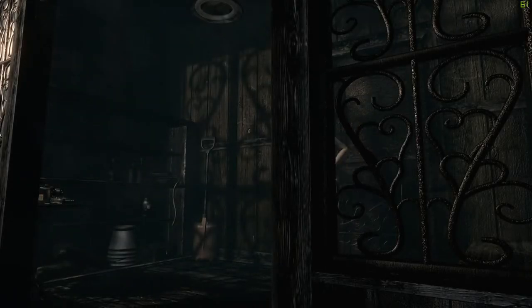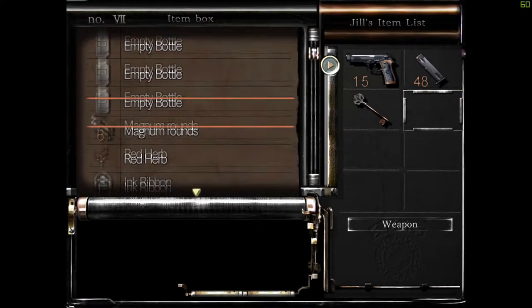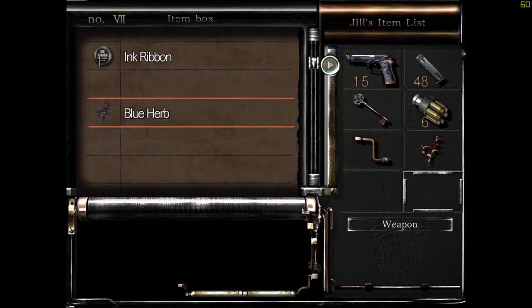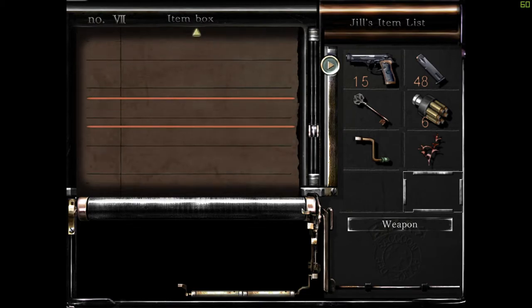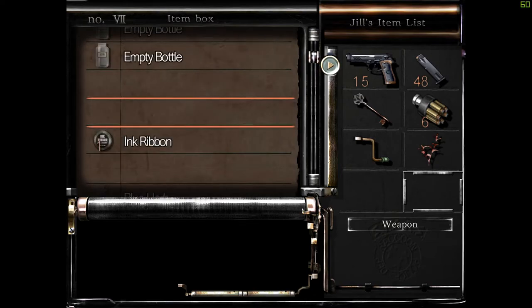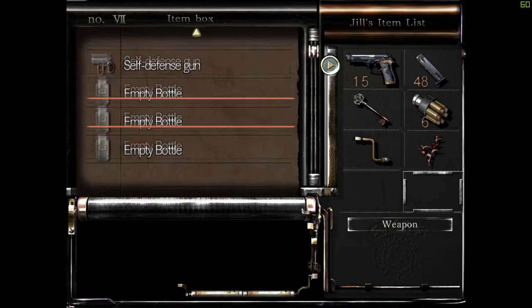Now I think we're gonna save it. We never need to use that again because we don't get any more ammo for it. We're gonna take the magnum rounds, we're gonna take the crank, we're gonna take the red... Actually, blue herbs — do we fight anything with poison? Yeah, we've got to fight Yawn again, haven't we.